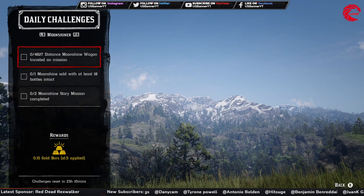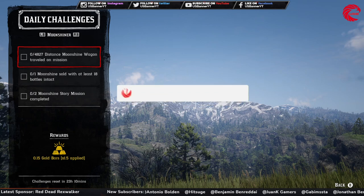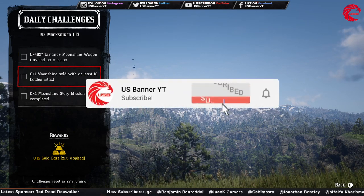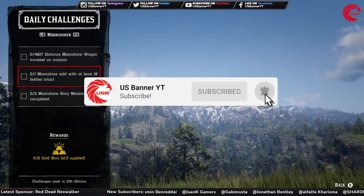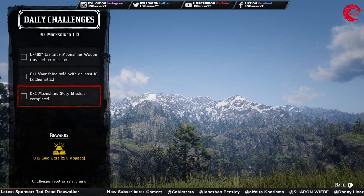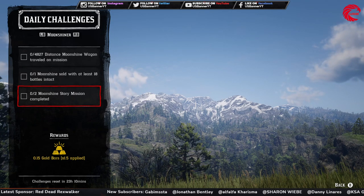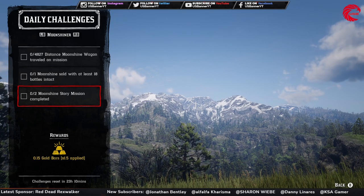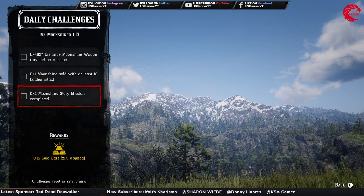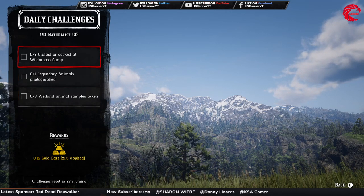For the Moonshiner, you have to travel 4827 distance on a moonshine wagon during a mission, which is a three or four stop moonshine delivery — sometimes it's three, sometimes four, depending on the location. Then you have to complete a moonshine sale with at least 18 bottles intact. Finally, you have to complete two moonshine story missions — go to Miss Maggie, start a moonshine story mission, and complete two of them.